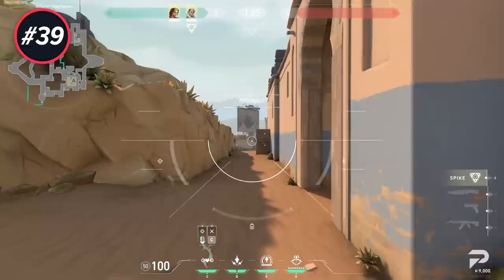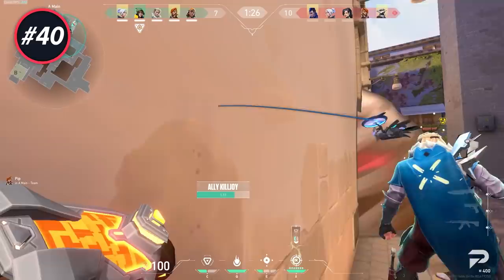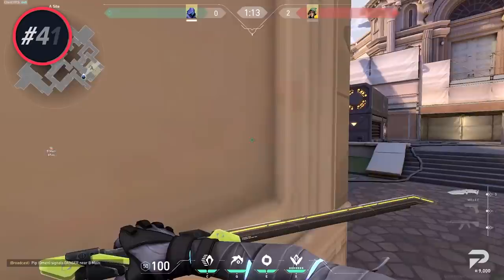When you want to rush, remember that the Skye dog is a lot quicker than the Sova drone, so if you have to choose between the two in a rush, opting for the Skye dog is usually the better option. When pushing A on Ascent with the Killjoy ultimate, you can combo it by using your Brimstone ultimate late — this guarantees a free site and counters anyone trying to be cheeky by getting into the right corner of Heaven.